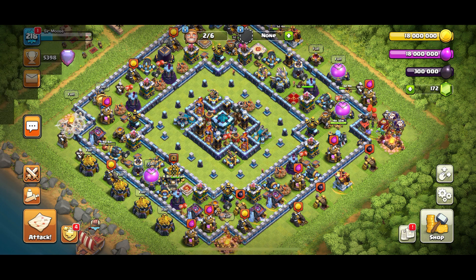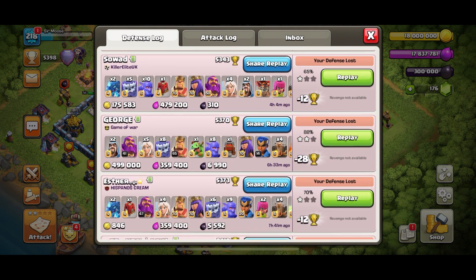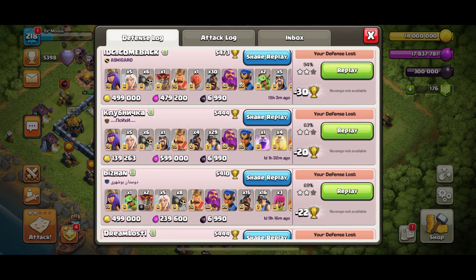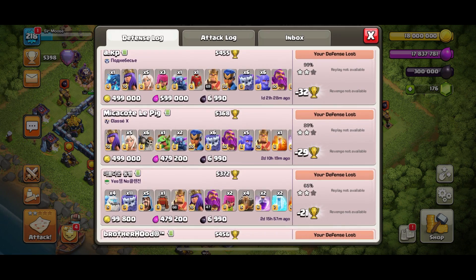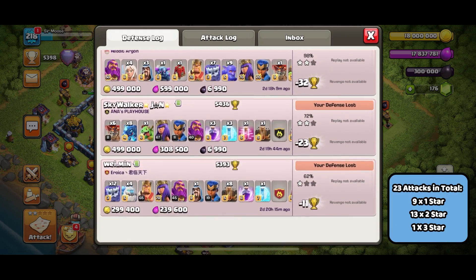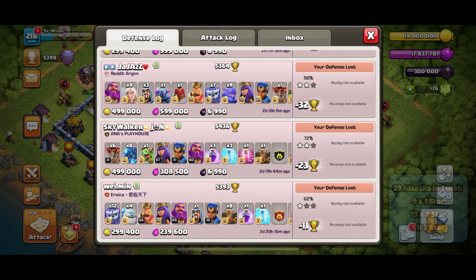Here's my Legend League defense log for the base. We're going to scroll through slowly so you can see the replays, the percentages, and the stars — I've got nothing to hide. In summary, we used this base in the Legend League for three days: 23 attacks against the base. Of those, nine were one-star attacks, 13 were two-star attacks, and one was a three-star attack. 23 attacks, just one three-star and nine one-stars — I'm really impressed with its performance. People really struggled to take down that central compartment.